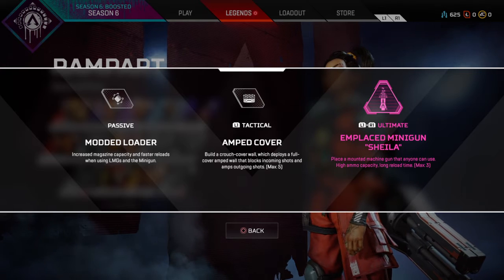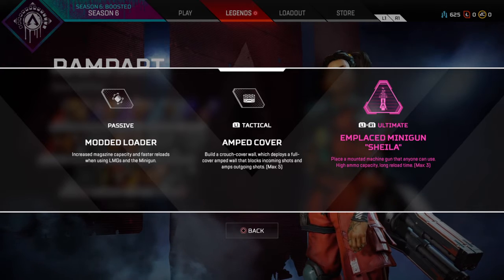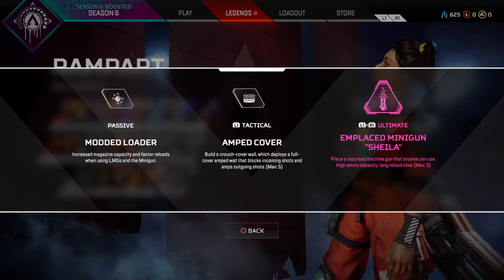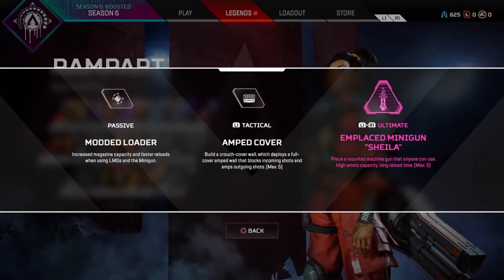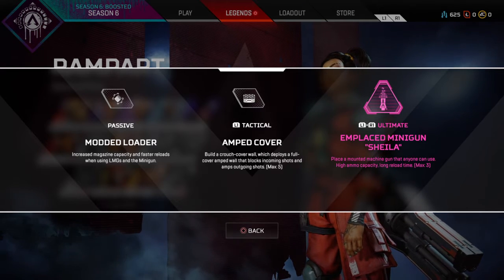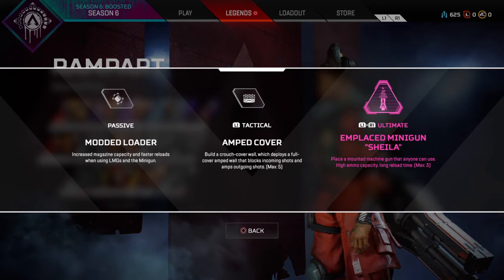For the tactical, she has Amped Cover — build a crouch cover wall that deploys full cover and an Amped Wall that blocks incoming shots and amps outgoing shots. She can only use five total. That's actually really cool — oh my gosh, that's insane. They might have to nerf that, because if you place that, you can shoot people and they can't shoot you, and the bullets you shoot are enhanced? Gosh dang, that's gonna be so good.